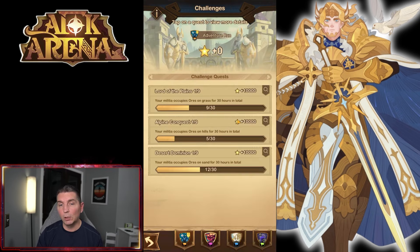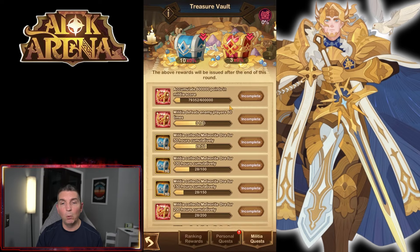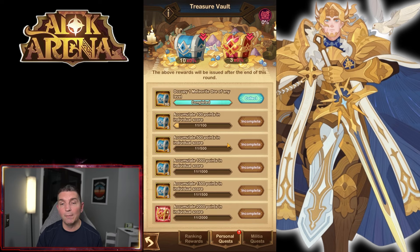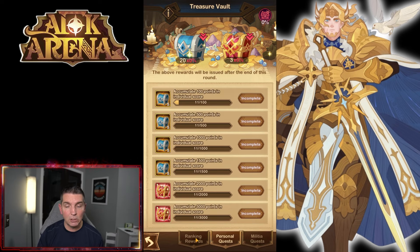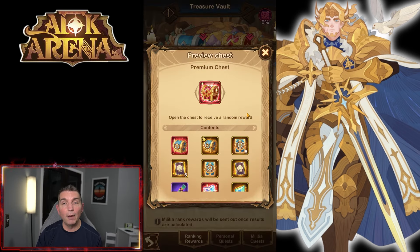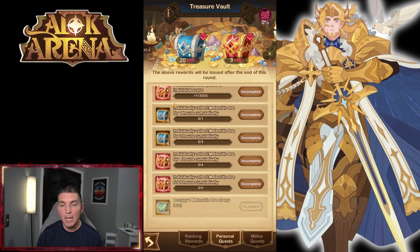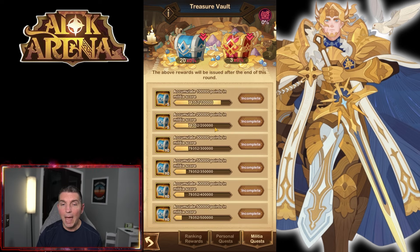When you look at the challenges within the event, this is what you have to do to earn quest points — occupying one node on the grass, hill, or sand. Completing these challenges accumulates points which determine how you get these chests. If we come in first, we get more premium chests, which is exactly what we're looking to farm. You also get a couple of premium chests from personal rewards.